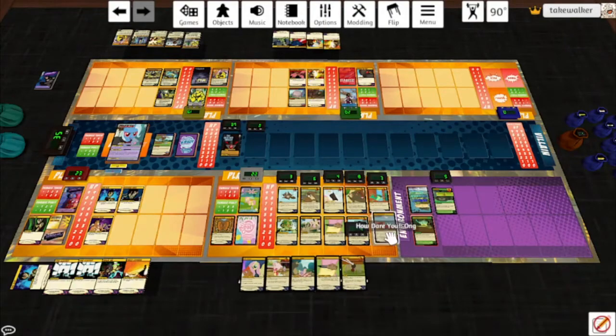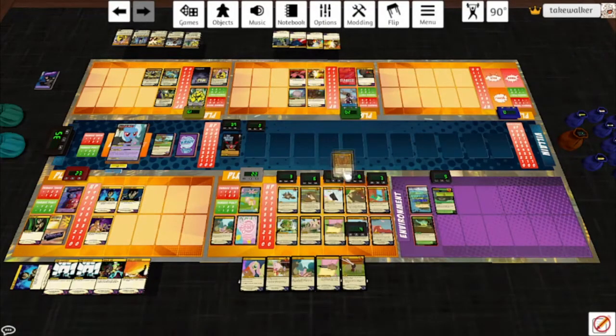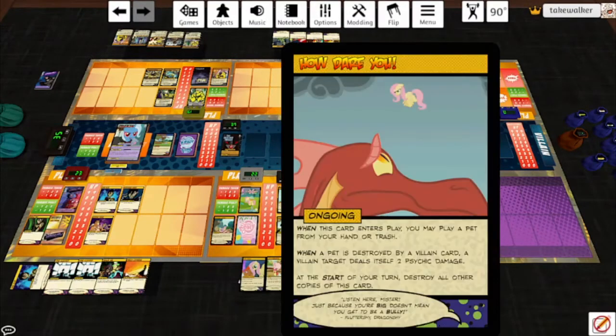How about the Monarch? When a pet is destroyed by a villain card, a villain target deals itself 2 psychic damage — this is great because I can get Trixie started hurting herself. At the start of your turn, destroy all other copies of this card — so you can have two of these out at a time. Harry: if he doesn't deal damage, you can select a target. If it's a character, you prevent the next damage it would deal. If not, it cannot deal damage until the start of your next turn.